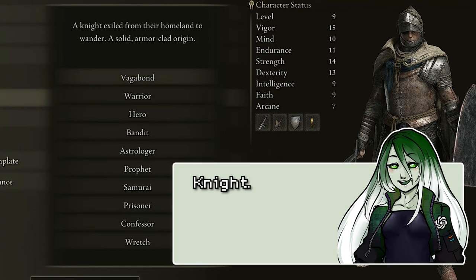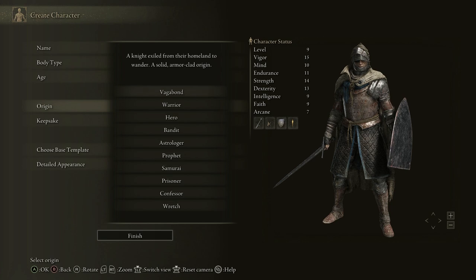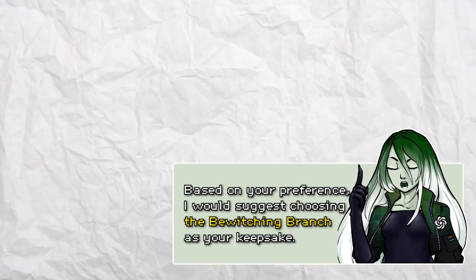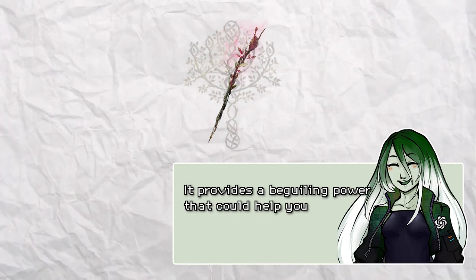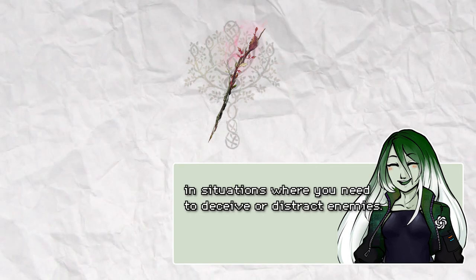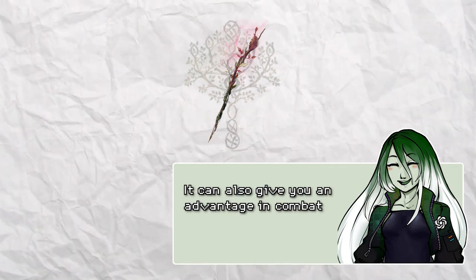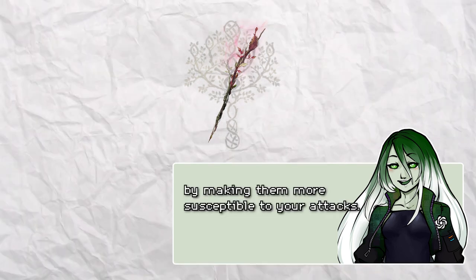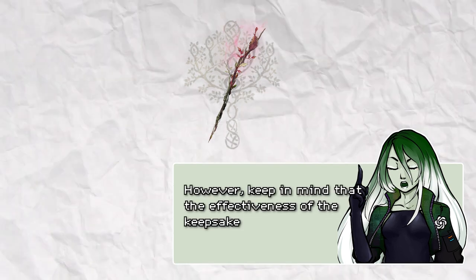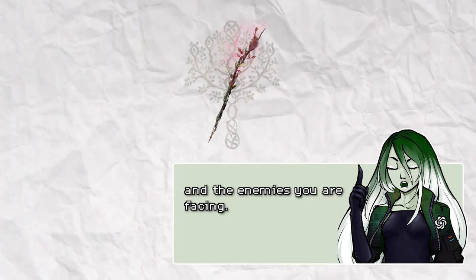What starting class should I choose? Knight. My bad — I believe she means Vagabond. What keepsake should I choose? Based on your preference, I would suggest choosing the Bewitching Branch as your keepsake. It provides a beguiling power that could help you in situations where you need to deceive or distract enemies. It can also give you an advantage in combat by causing enemies to attack each other or by making them more susceptible to your attacks. However, keep in mind that the effectiveness of the keepsake may vary depending on the situation and the enemies you are facing.